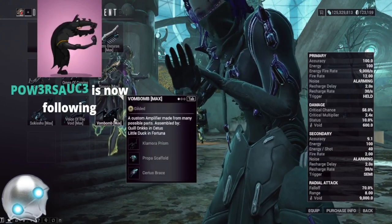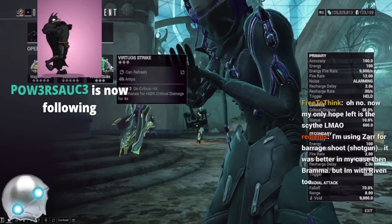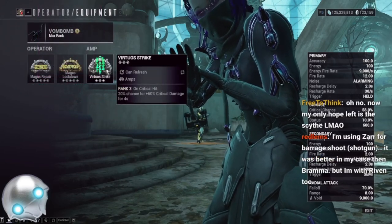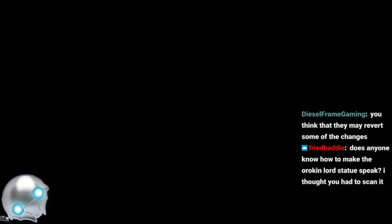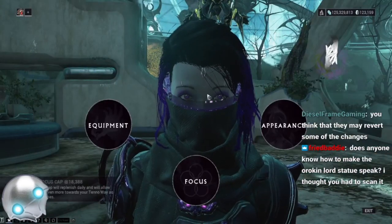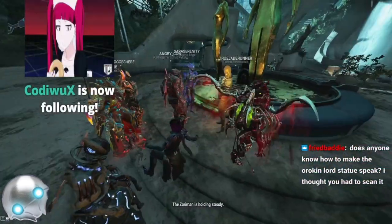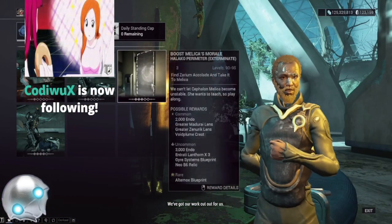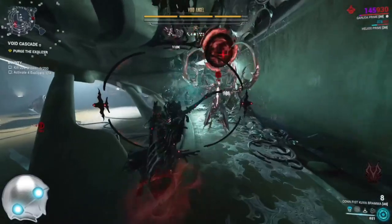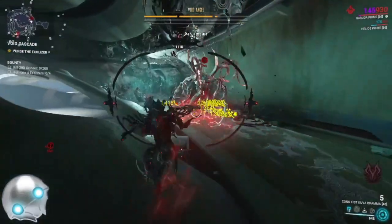There are a couple different amps you can go for. The biggest thing is you want the Sirtis Brace, which comes from Fortuna — it's got the highest crit chance in the game. I'm also using the Virtuous Strike Arcane, which comes from the Quills on the Plains. So you want a very high crit chance amp; status chance does not matter. I'm going to recommend Clamora Propa Sirtis, but we did try a bunch out today. Here's an example of the Reploc Propa Sirtis — it's just really high crit.